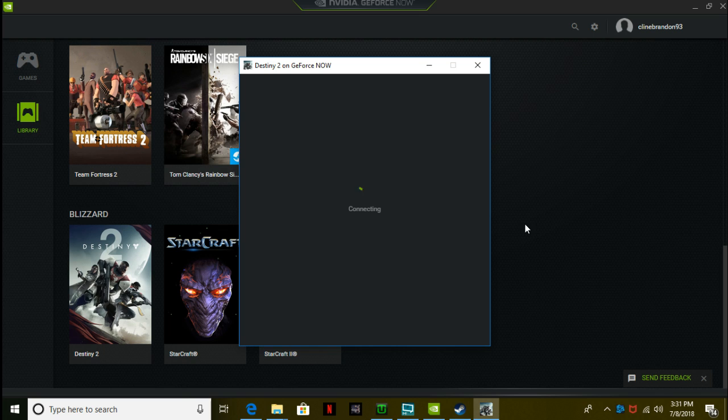So you might get an error that pops up on this screen when you first get it — it says 'fail to connect.' Let's see if it pops up. Oh, it didn't pop up.